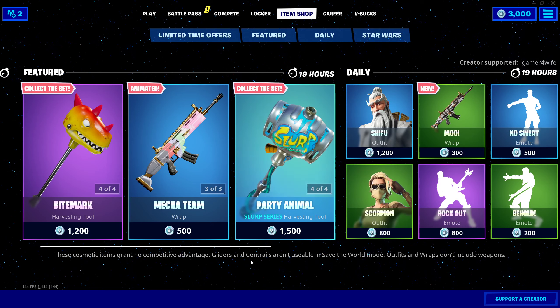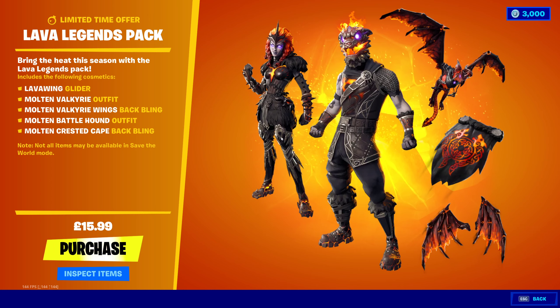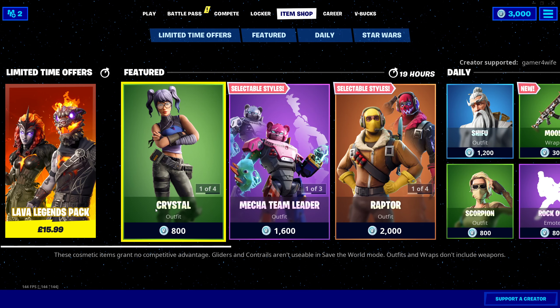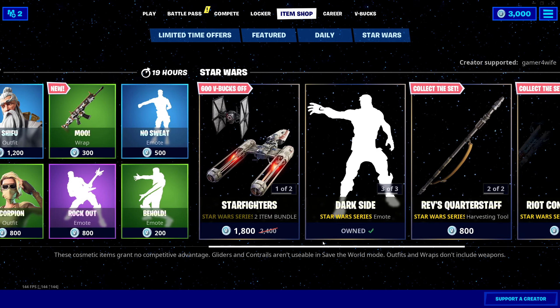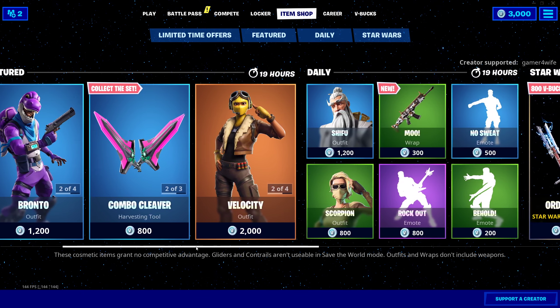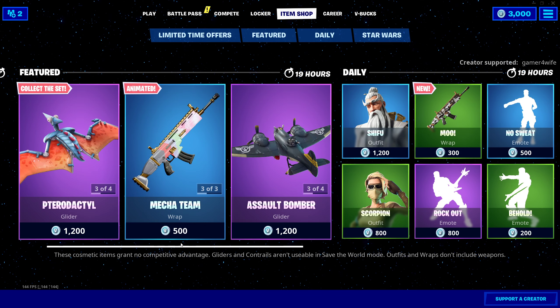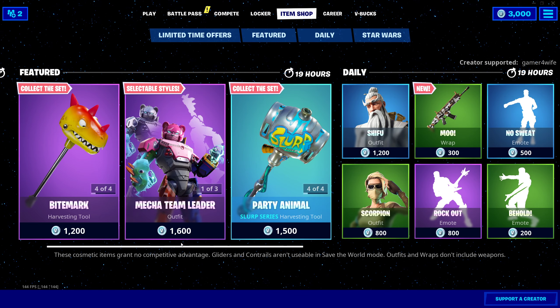We've also got the Lava Legends Pack at $15.99 for 2 different skins — pretty decent to be honest, well worth it. And obviously we've still got all the Star Wars stuff for May the 4th. Anyway guys, that's your item shop — make sure to use that code, subscribe if you're new, hit that notification bell, definitely drop a like on this video, it really does help me out. I'll see you in the next one, peace out.